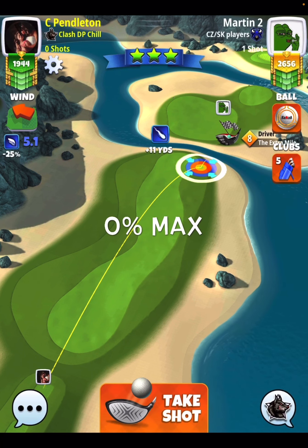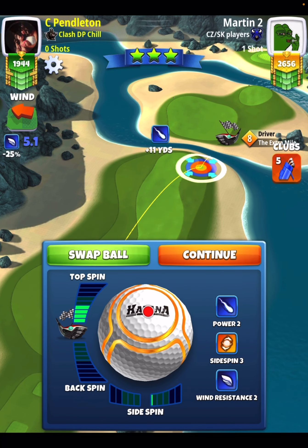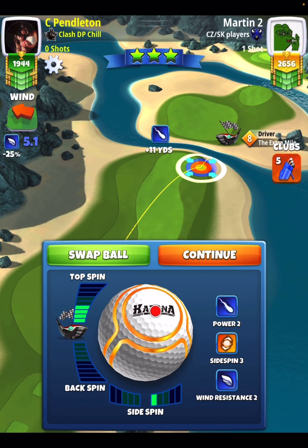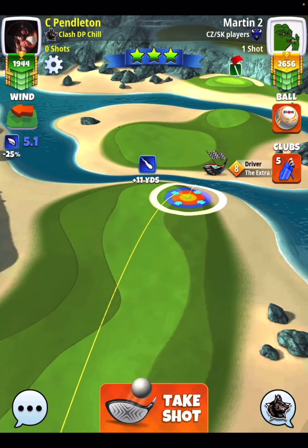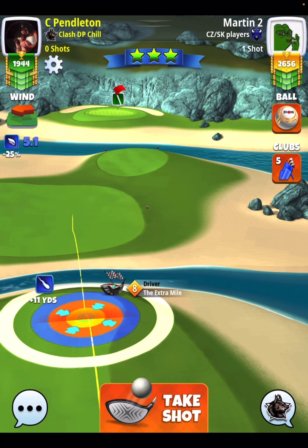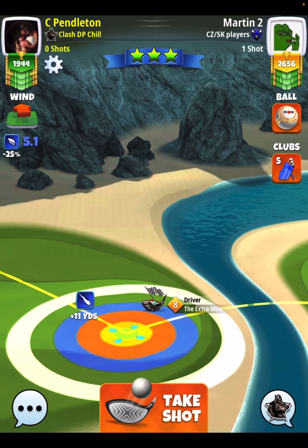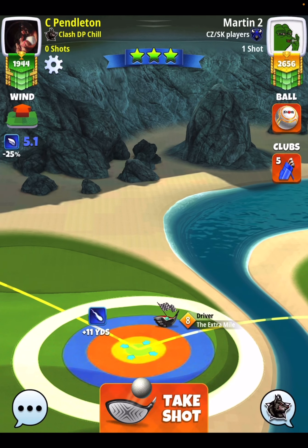We're going to start off with the par 4, played at 0% at max. Set up your spins with one bar of side spin to the right, with four bars of top spin. Then we move our target over to the fairway, putting our red ring right here on the rough line. From here, we'll pull 0% at max, and we'll get ready for shot number 2, which will be played with the Goliath rough bump.